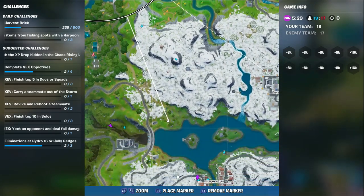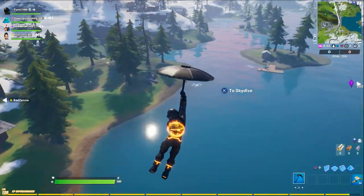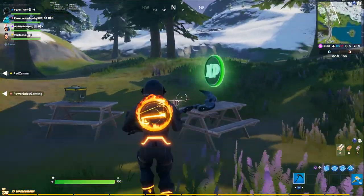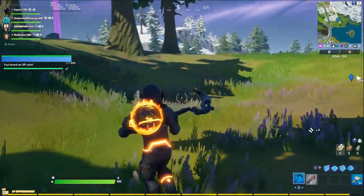To the west, or left, of Lazy Lake, right about where the dam meets the northern shore, you're going to want to just go in a little bit. There's a picnic table, and on top of it is an XP coin. I'm marking it for your convenience. And that's your fourth coin.